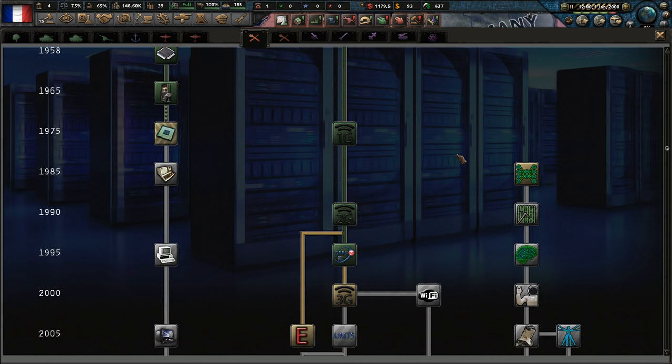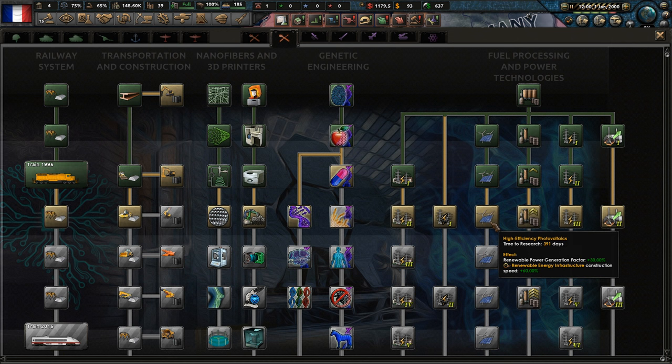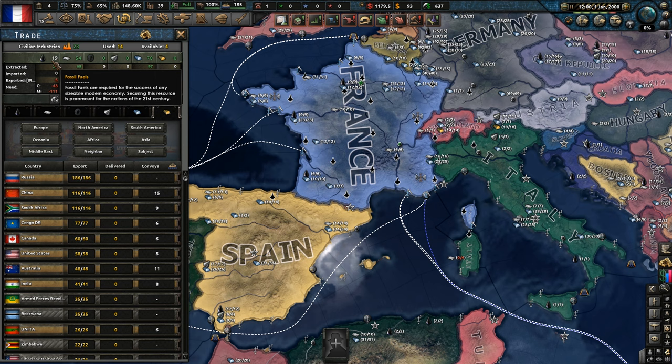So they've also added a whole new section of fuel processing and power technologies. As you can see here, we can get better quality gasification combined advanced control. We can also get high efficiency solar panels and stuff, and better quality utility storage as well. At the moment I don't think we need to upgrade our railway. Resource efficiency — it's probably not a bad idea to do that. We currently have 19 fossil fuels within France.